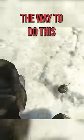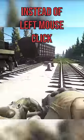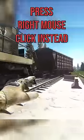The way that you do this is after pressing G, instead of normally pressing left click to throw a grenade overhand, you press right click and that'll make you underhand the grenade.